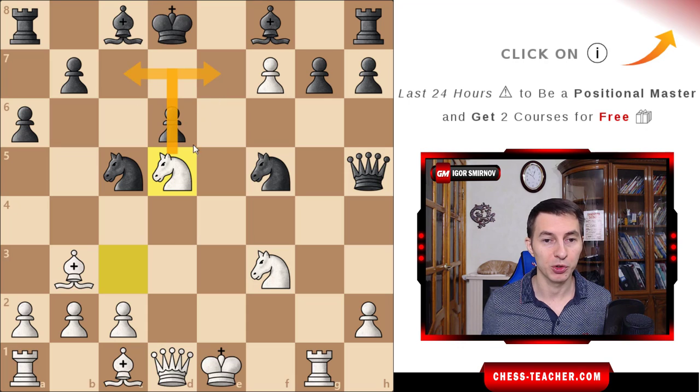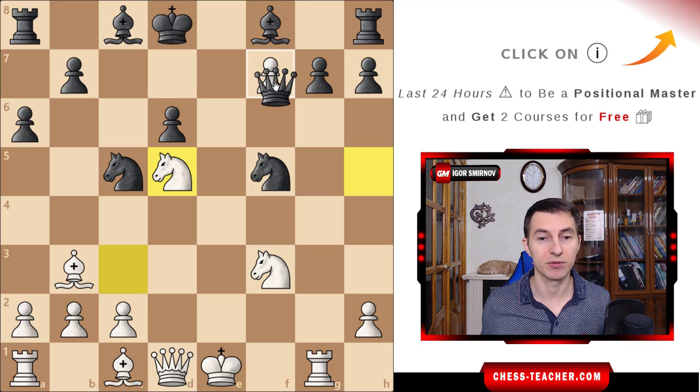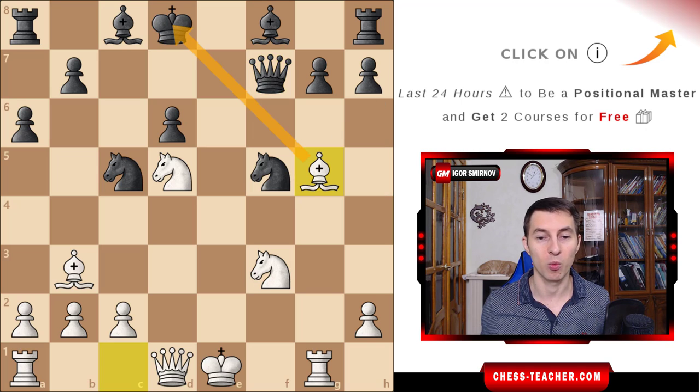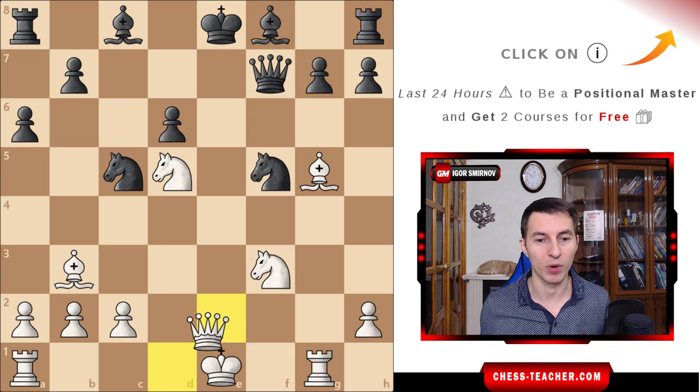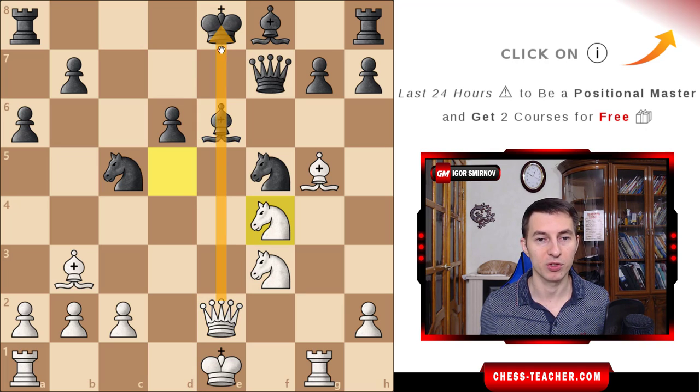Knight d5 takes away a couple of squares from black's king, and white wants to continue the attack. Black gladly captured the pawn on f7. Now after bishop to g5, check to the king, white is simply going after the king. King went back to e8, now queen e2 — check along the e-file — black covered it, and now knight f4. White is taking advantage of this pin, trying to win the bishop as it is attacked multiple times. Because of the pin the bishop cannot move, so black had to play king to d7.